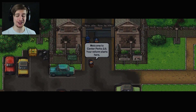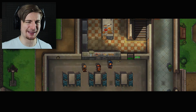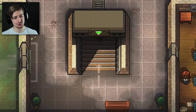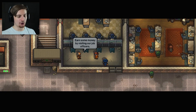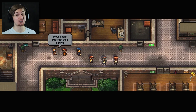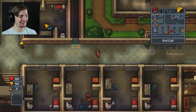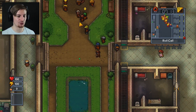Welcome to Center Parks 2.0 - your reform starts here. Roll call is mandatory and the prison will lock down if you're not present. The food in the canteen is a great source of health and energy - you shouldn't be telling me that, because I'm going to break out with that advice! There's a security room - I wonder if we can shut that down. Increase your intelligence by reading books - they're literally giving me key tips to escape their prison. No wonder there's been so many escape attempts. We are now locked in - currently in lights out mode. I remember so much of this from the first one.